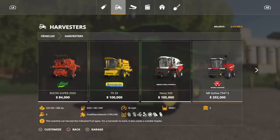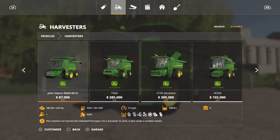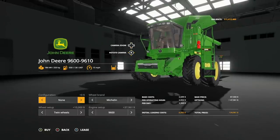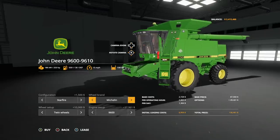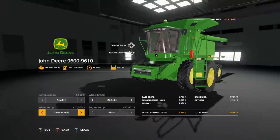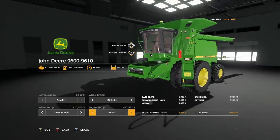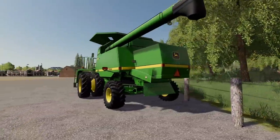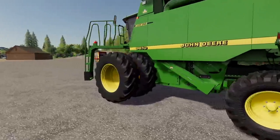Let's jump in and check it out. Go into Vehicles and Combine Harvesters. We've got a bunch of John Deere now. Configurations: none, or Star Fire GPS on top. Wheel brands: Michelin — nothing there — and Midas with wide tires, wide singles, and big dual fronts for the American community. Engine setup: the 9600 has 253 horsepower, and the 9610 has 275 horsepower. It's a big boy. No trailer hitch that I can see.